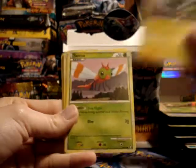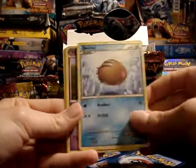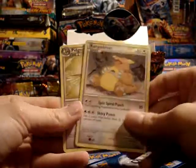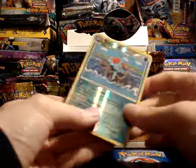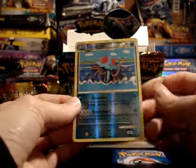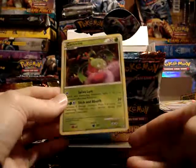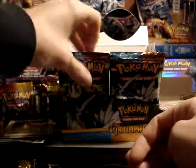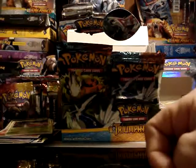Bellsprout, Magnemite, Yanma, Pidgey, Swinub, Nidorino, Kangaskhan, and Pidgeotto. My reverse is a Tentacruel — pretty nice looking. Surprisingly this is actually only an uncommon; looks like it should be a rare to me. And my rare is a Carnivine — haven't seen too many Carnivines. And I'll call that quits — stay tuned for part two!